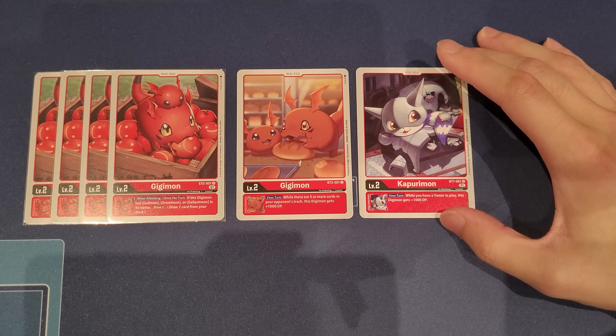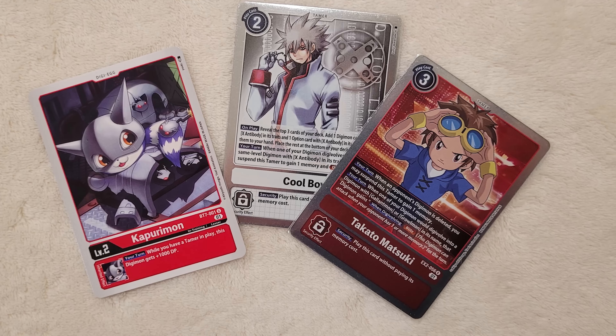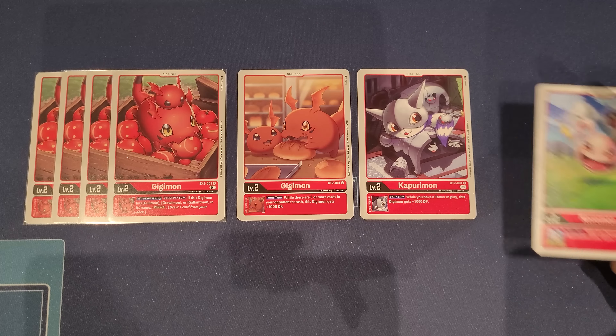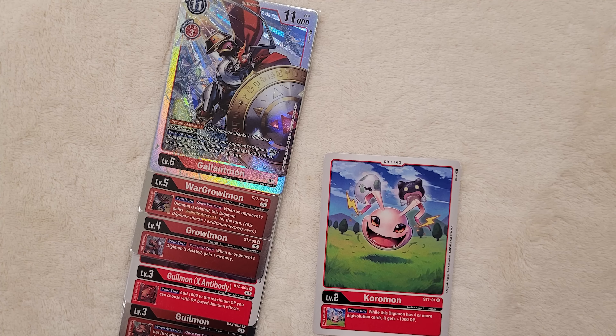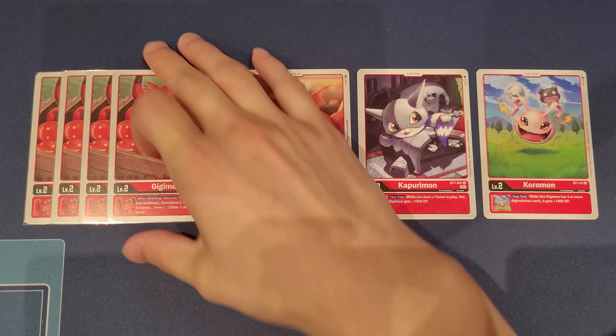We also have one Kapurimon, which gives extra 1000 DP if we have a Tamer — but it's also conditional since we can't always set up a Tamer. The best consideration out of all of them is actually the starter deck Coromon. It's harder to find since the starter deck isn't always available, but since we're always building four or more sources, we can get that 1000 DP more consistently overall. For now, I've opted for four copies of Gigimon.